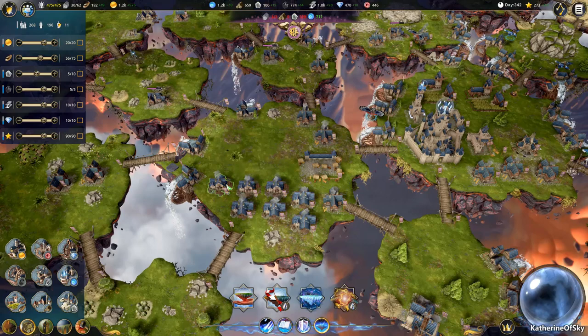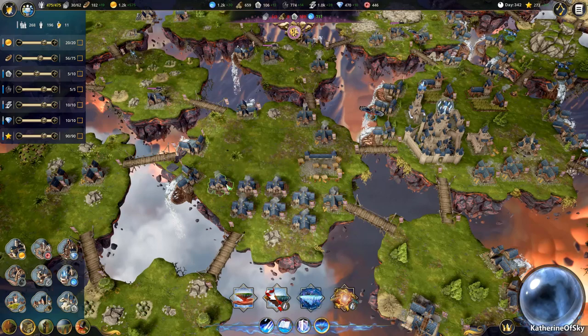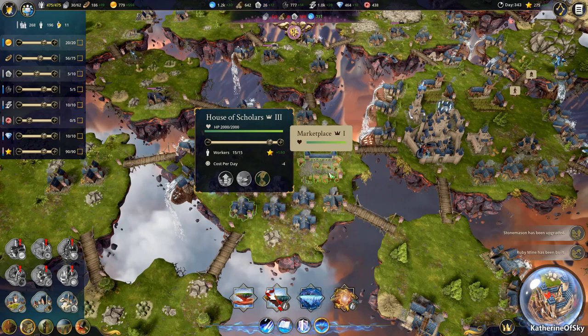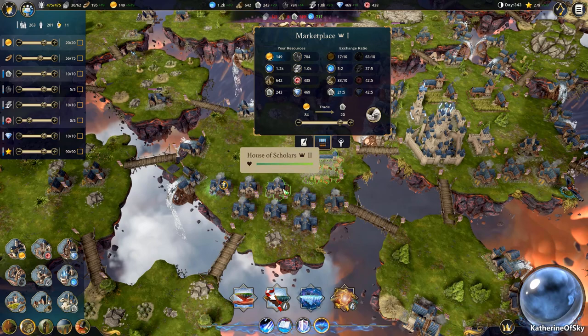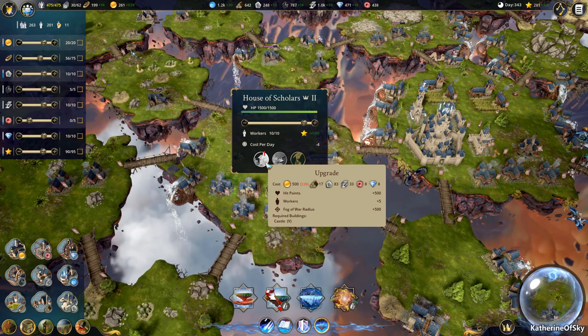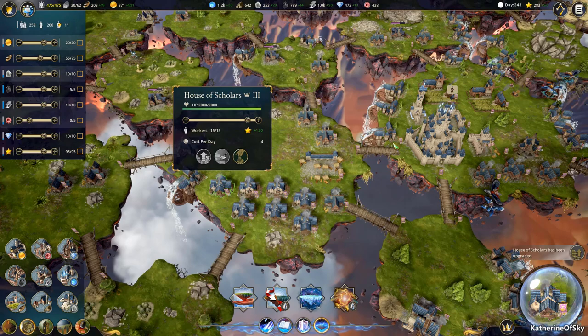Houses of scholars — these guys again need to be upgraded a little bit. We're short on stone again — no! I don't have them working flat out, got to get them going. 210 stone should be enough to upgrade them a little bit. Now we just need money — come on, money! More researchers — I want to get 10 research points a day. That's going to really set us up good.